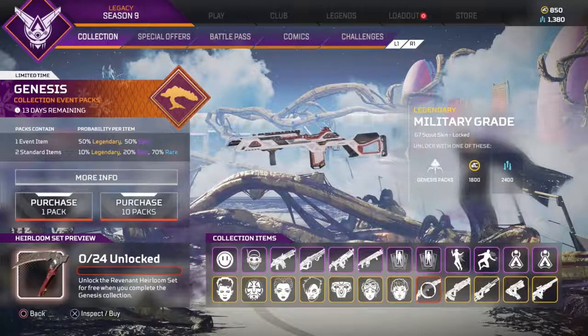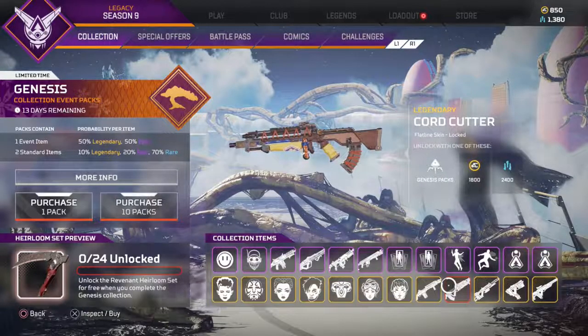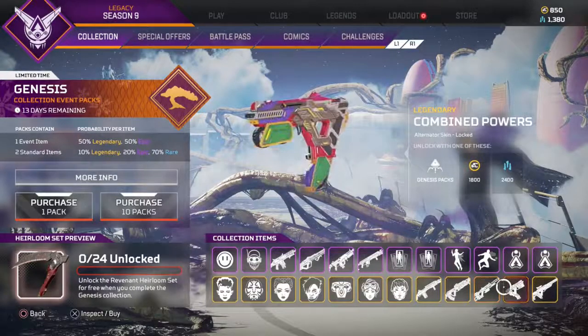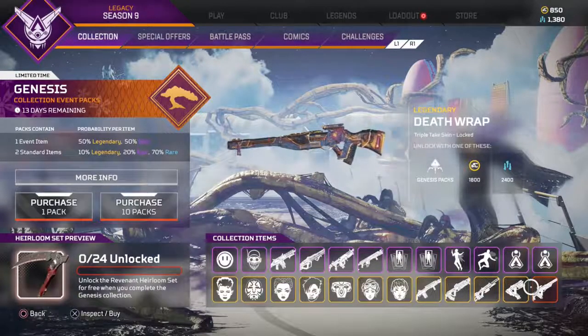Valkyrie's legendary skin. And then we have the G7 Scout, another legendary, and another legendary that looks very cool for the Sentinel. Alternator — decent, meh. I think the other one looks cooler though.